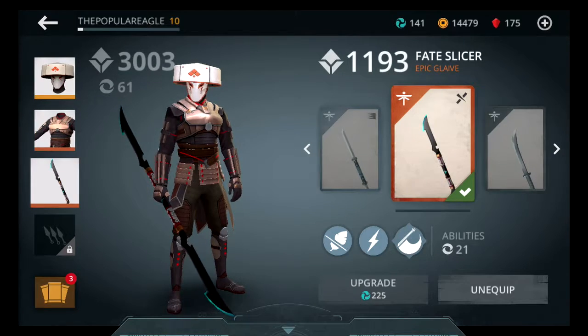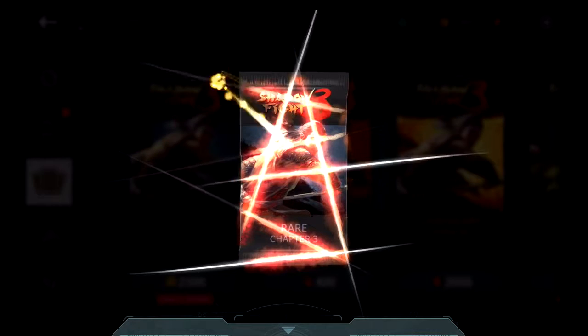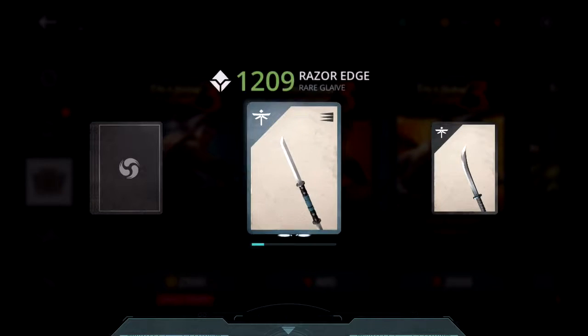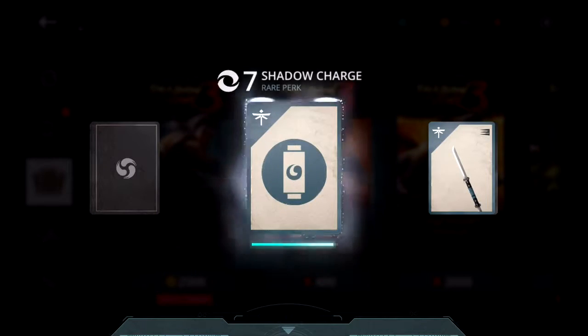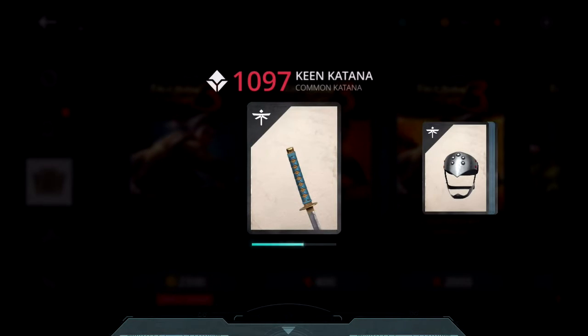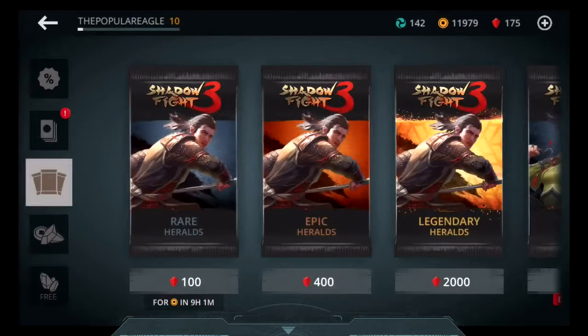Before we get started, we're just going to open one card pack and see what we get. We got a Naginata, Razor Edge — another glaive — Shadow Charge, which will level up our perk, an Assault Band, and a King Katana. So nothing that I'm really going to use. The Shadow Charge is okay for leveling up the perk, but that is not important.